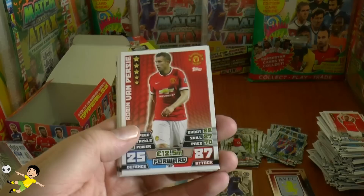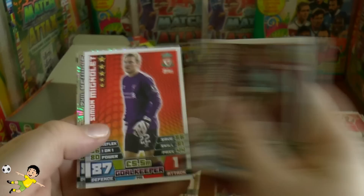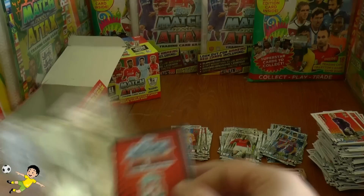Pack thirty-one: Remy, Zaha, Richardson, Morelos, Wallace, Mignolat — and I still haven't pulled Falcao yet. Record breaker is Phil Neville. Then the massive highlight: Alexis Sanchez bronze limited edition! So we now have the Fabregas silver AND the Sanchez bronze — two limited editions from one box. What a great box this is!